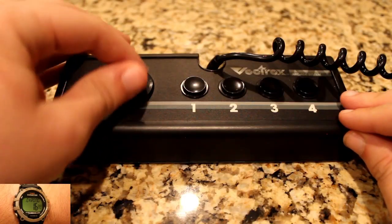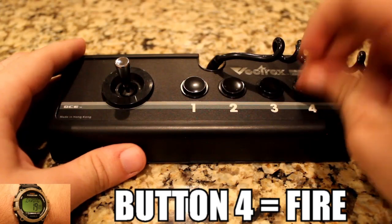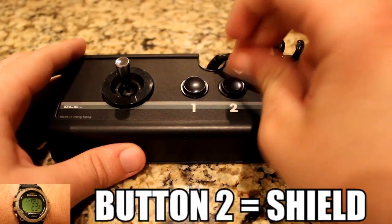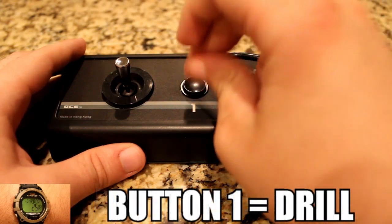You control your spaceship by rotating its direction with the joystick. Button 4 will make the ship shoot, button 3 will propel it forward, button 2 will use its shield, and button 1 will use the drill, which we'll get to in a bit.